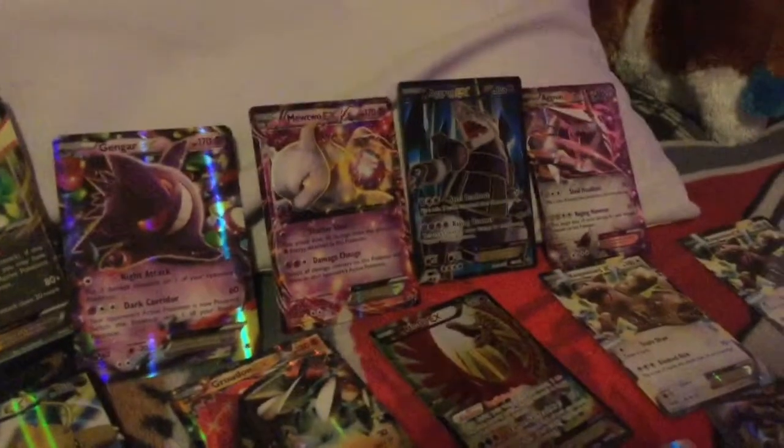Okay guys, so I'm back here. I got all my EXes out of my book — this is my book right there. So Gallade and Lugia, however you pronounce it, and then here's my Journey's Break Pikachu EX, Mewtwo, Aggron, Aggron, Aggron — full arts — my Blastoise, my Charizard, my Dragonite, my Aggron, my Ho-Oh, my two Kangaskhans.